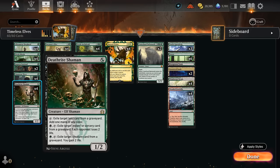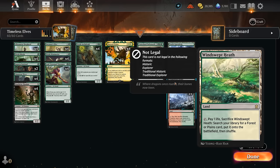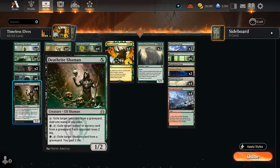We also have four copies of Deathrite Shaman as another addition in Timeless, and we've got all three abilities in this deck with eight green fetch lands, giving us plenty of lands in the graveyard to make mana. By fetching Overgrown Tomb we get access to both abilities — to gain life against aggro and potentially drain the opponent to death if they've got instants and sorceries in the graveyard.